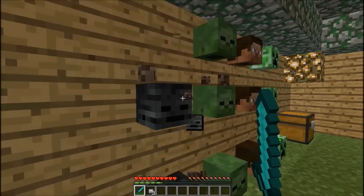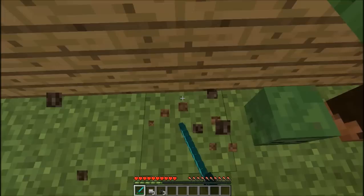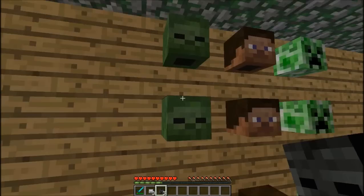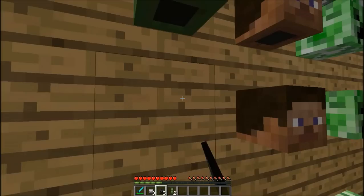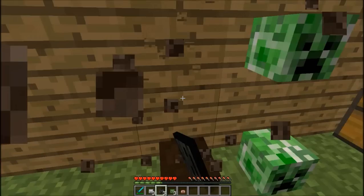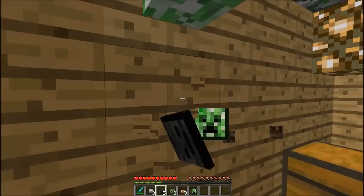This right here is the new mob that's been added. This is a wither skeleton skull. Wither skeleton skulls are dropped very rarely by wither skeletons, and they're found in the nether. I'll show you something cool that you can do with wither skeleton skulls in a minute, but I'm just going to collect these and show you some stuff.